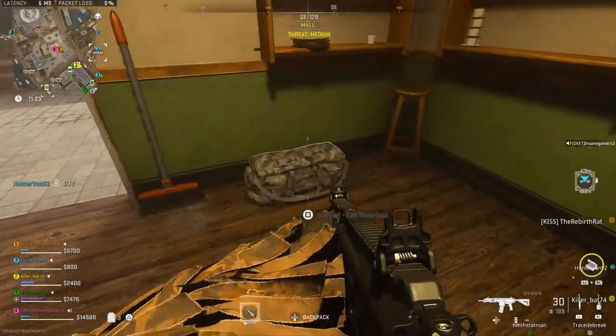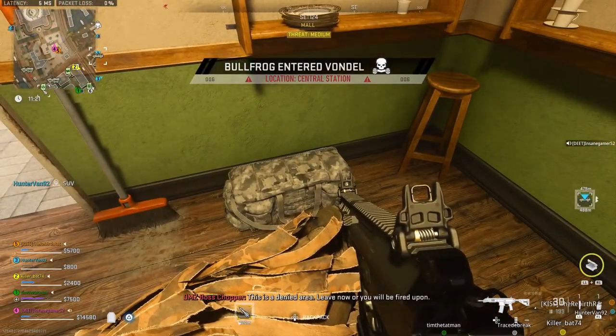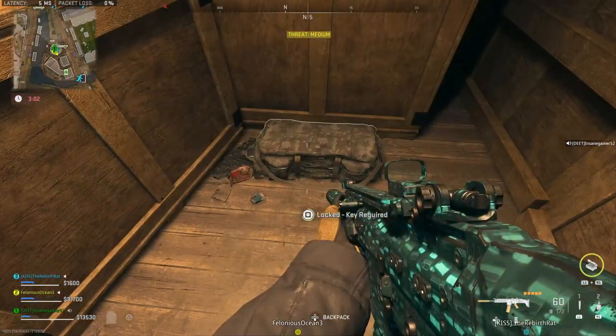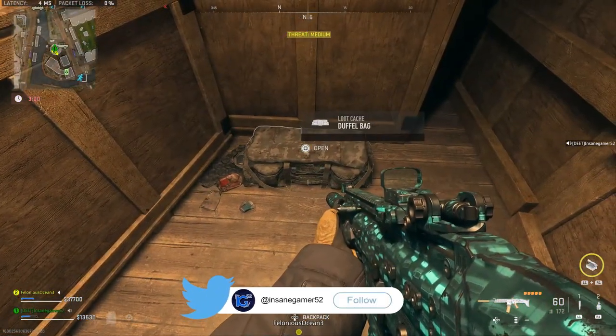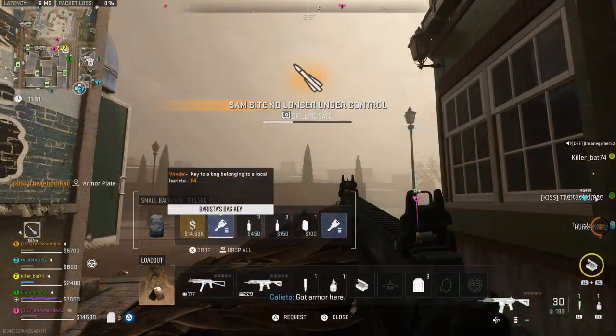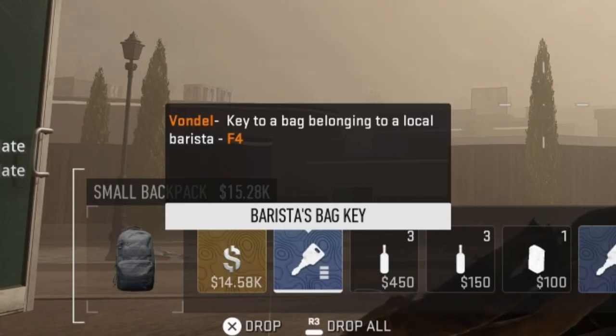Yo guys, InsaneGamer52 here, and today I'm going to show you where to get and use the Barista's Bag Key on Vondel in DMZ. The guaranteed way to get the Barista's Bag Key is by opening up the Windmill Bag in E7. The description of this key says that it's the key to a bag belonging to a local barista in F4.